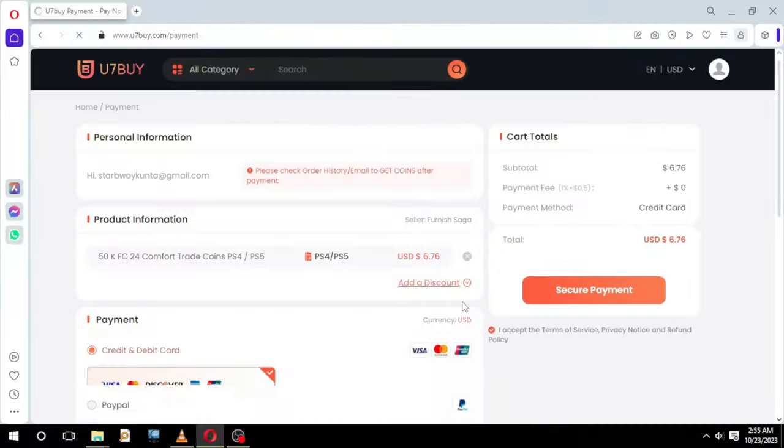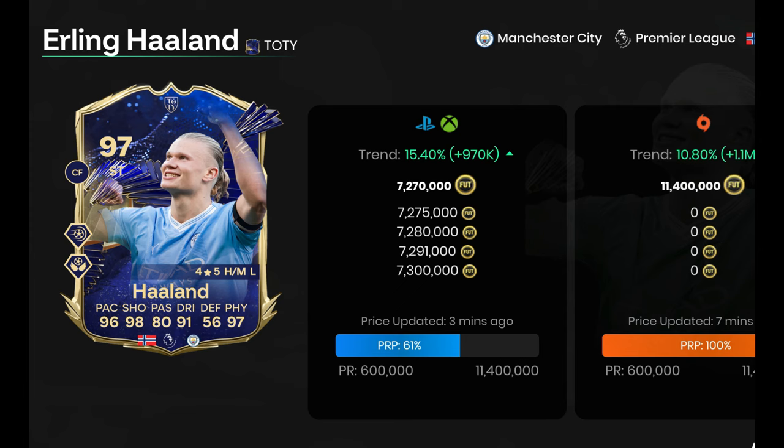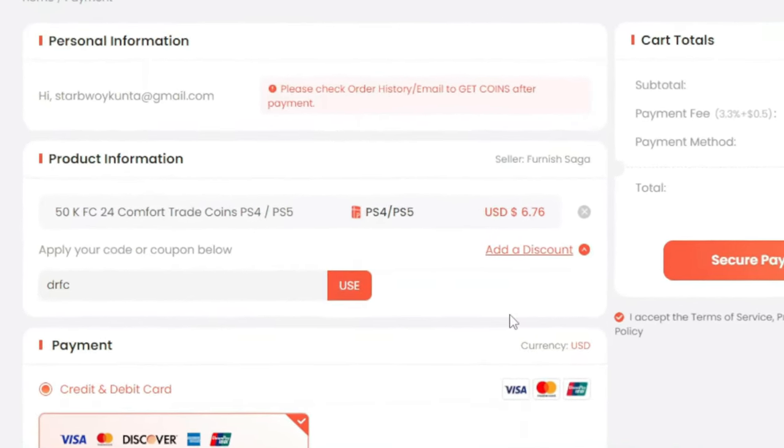Visit you7by.com and get some cheap, safe, and reliable FC coins, and get yourself Team of the Year, the 97 overpowered Erling Haaland. Use the discount code DRFC for 6% off — link in the description.